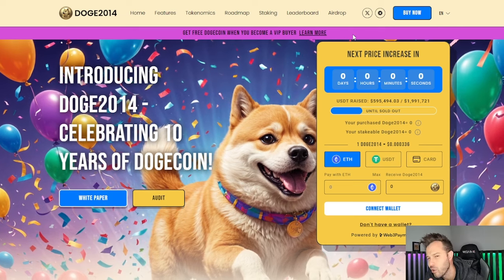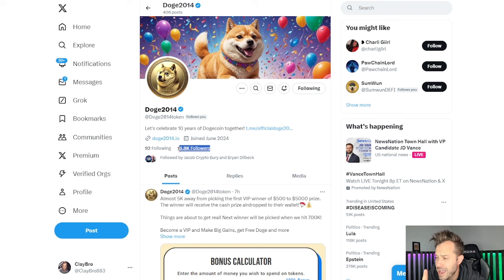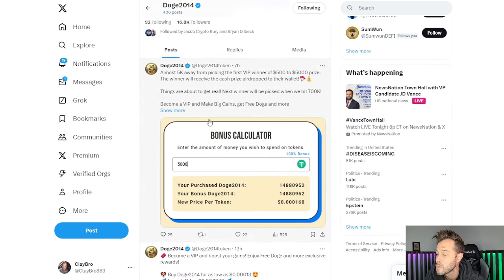All you have to do to get these details is go out to their X account. You can see they already have 16,800 followers — very respectable, especially as the cryptocurrency market is just starting to make a comeback. These guys have amassed almost 17,000 followers.